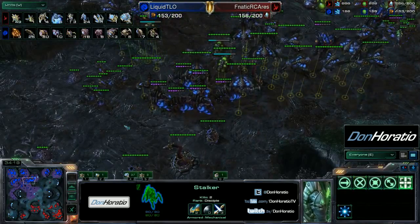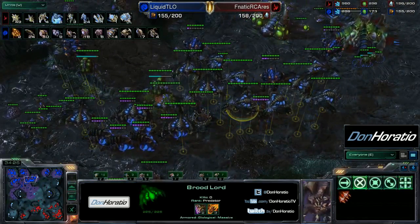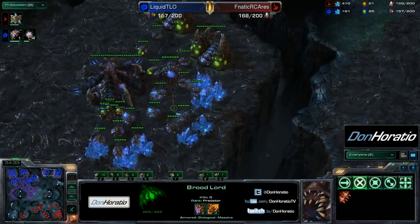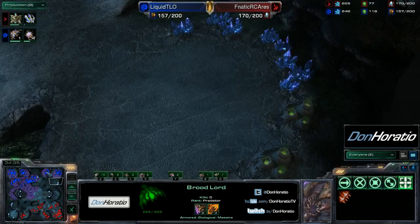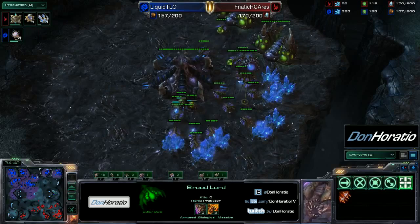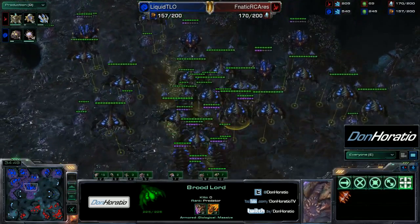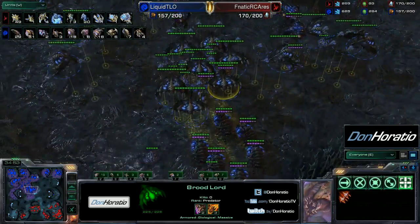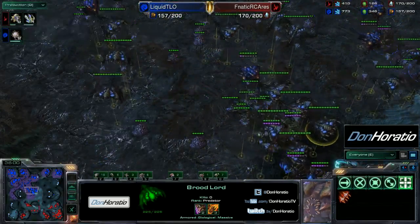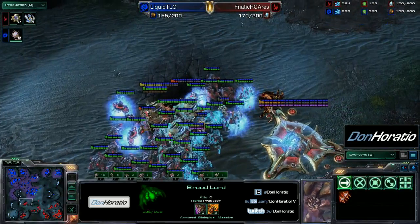Both players are starting to build up the army they're really looking for. The broodlord count for TLO is getting just absurd again considering how little he's been mining. I'd like to see him drop another base potentially soon — he's going to need all the bases he can. Neither player is willing to move yet but they're nearing max again. TLO decides now is the time to go — he has a huge army of broodlords. Total anti-air: five archons and a mothership.